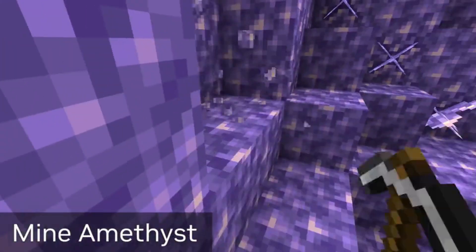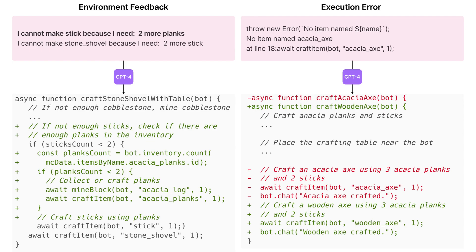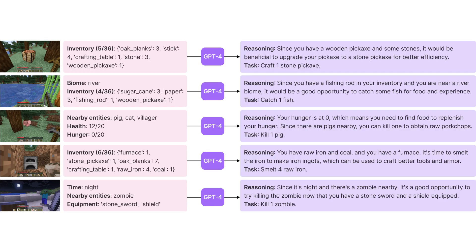Voyager consists of three main key components. First, an iterative prompting mechanism that incorporates feedback from the game, execution errors, and self-checking to refine programs. Second, a skill library with code for storing and retrieving complex behaviors. And finally, an automated curriculum to maximize exploration.